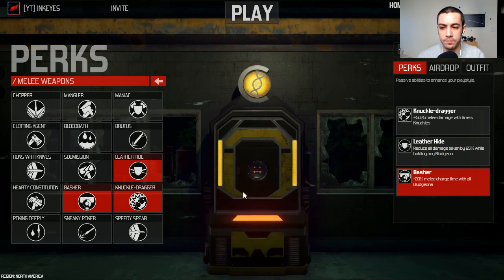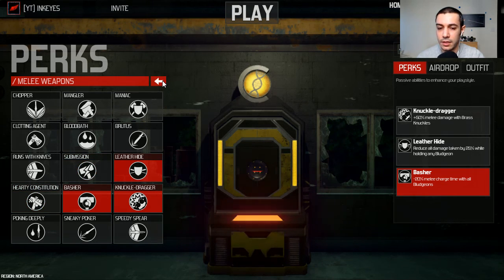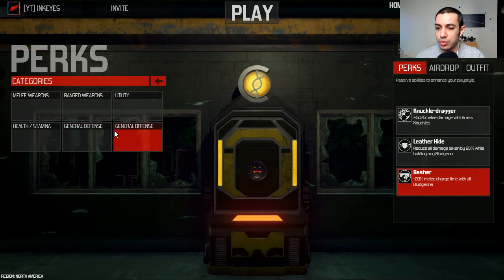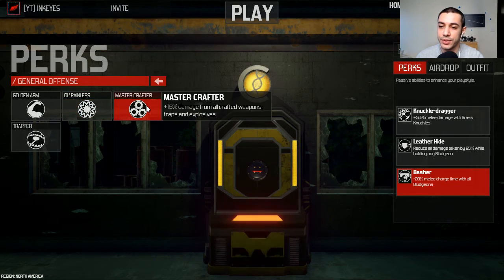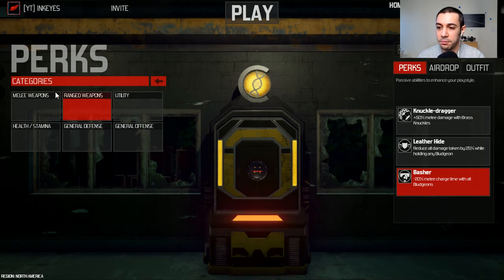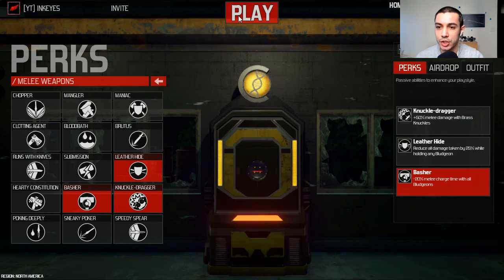Also, I was thinking about adding Old Painless in general offense, but I think Basher would be a better substitute because if I can swing faster, I'll be dealing more damage than if I was just adding 10% extra damage. So anyway, let's jump into a game.